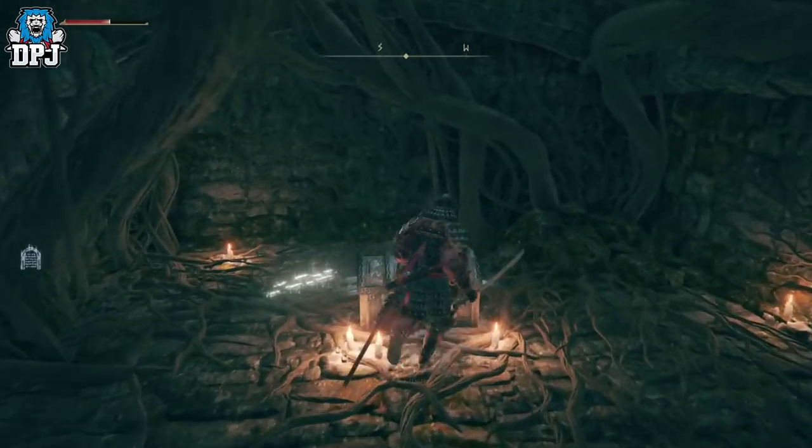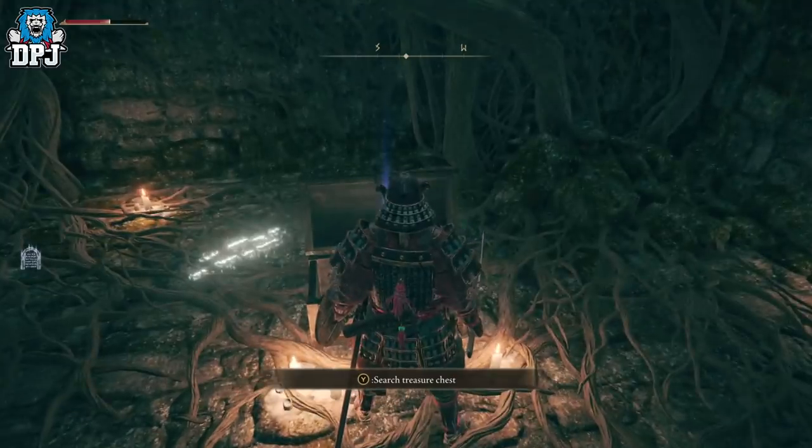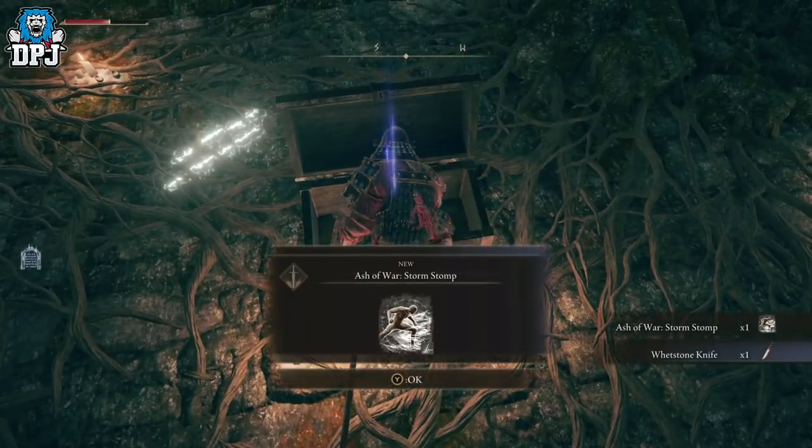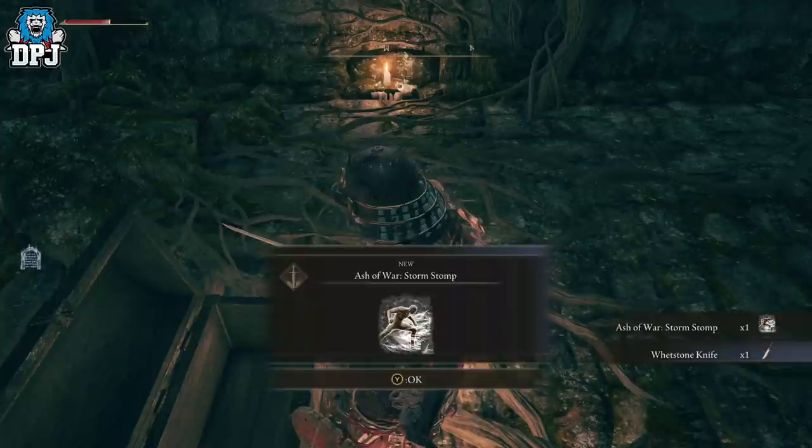Within here is a chest which rewards you the Whetstone Knife. This is what's used to apply those Ashes of War. With unlocking the Whetstone Knife, you also get an Ash of War free of charge.